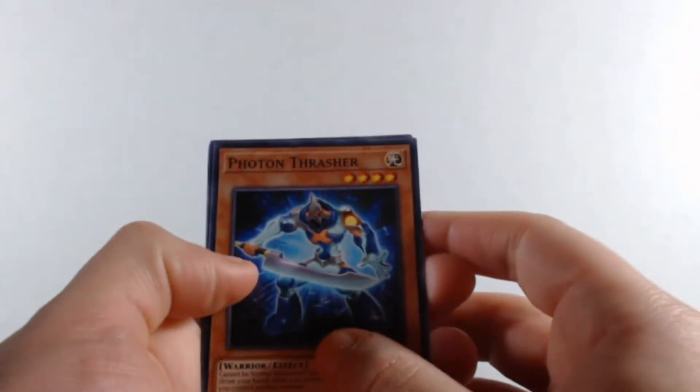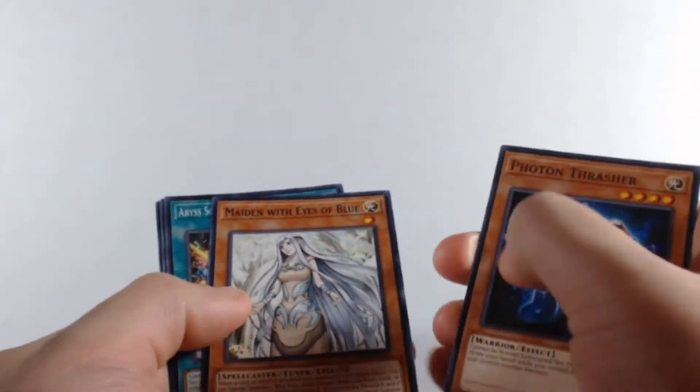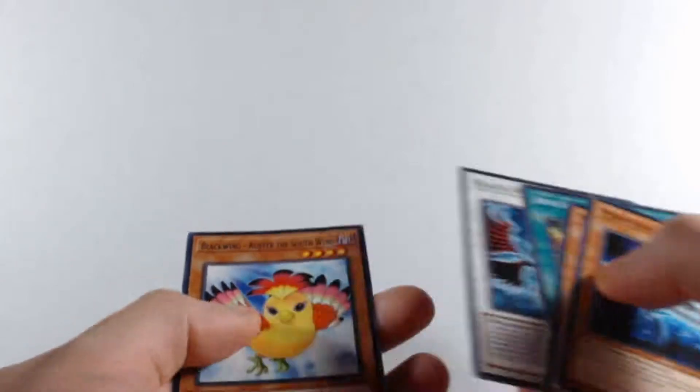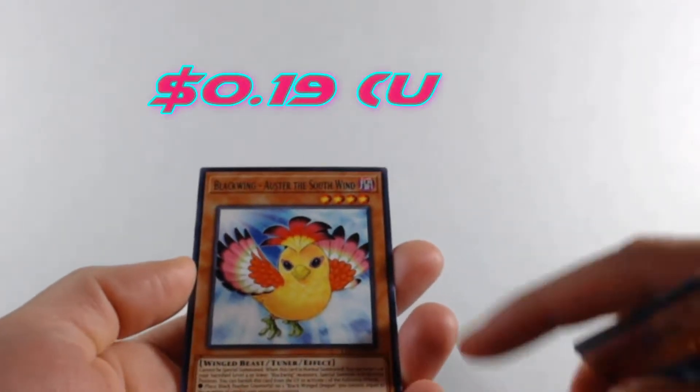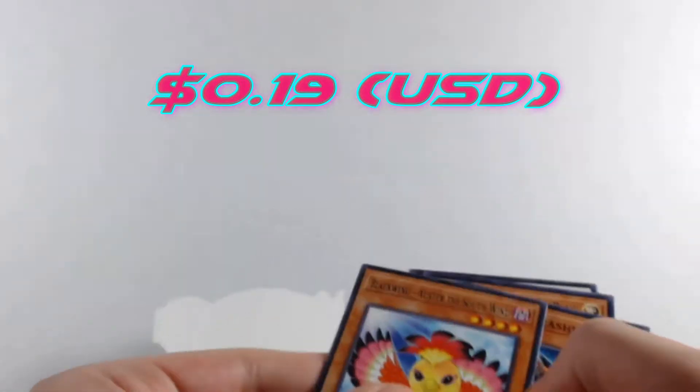Alright, how are y'all doing today? Hopefully doing well. First pack: we get Photon Thrasher, Mage with Eyes of Blue, and our rare is Blackwing - Abrolhos the Mega Monarch — the South Wind. I got like five of these last time, so hopefully that doesn't happen again. Into the commons and rares pile those go.